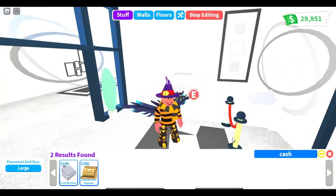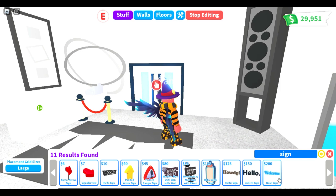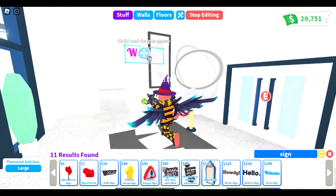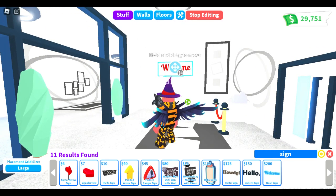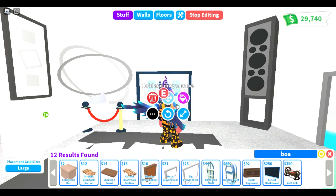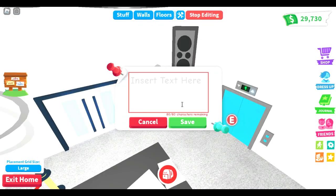And then we will do a sign saying like come back soon, or when they leave. Or just welcome - yeah. Actually, welcome should be here. Yeah like that, and then we'll change that to red, why not? Welcome, perfect - put that down. And then yes, do a board. Thanks for visiting, come back soon. That is perfect.